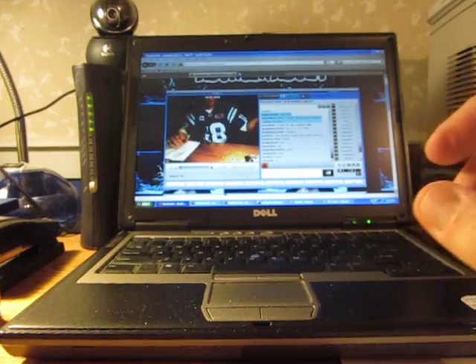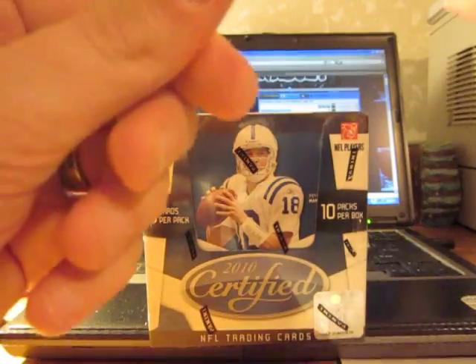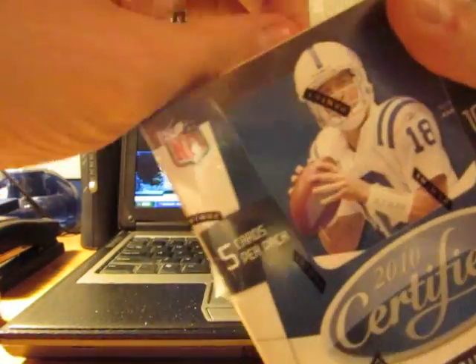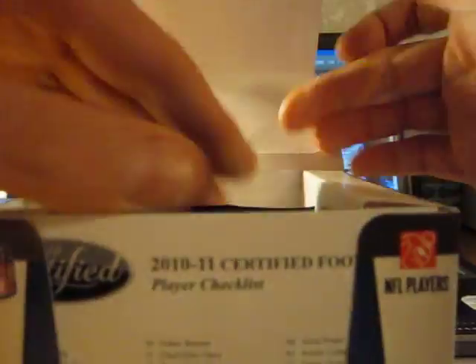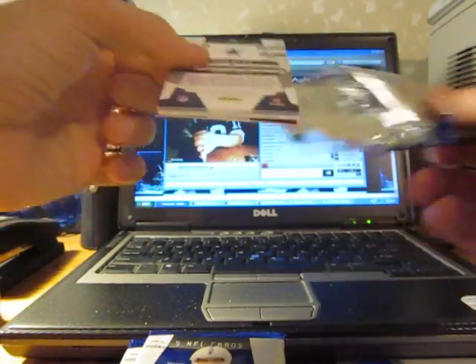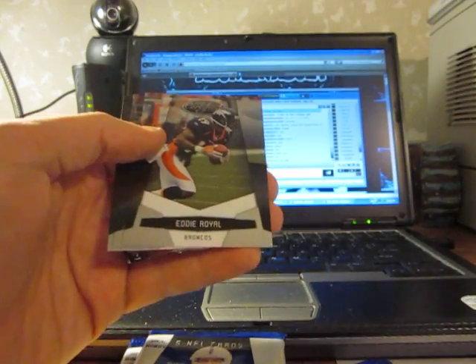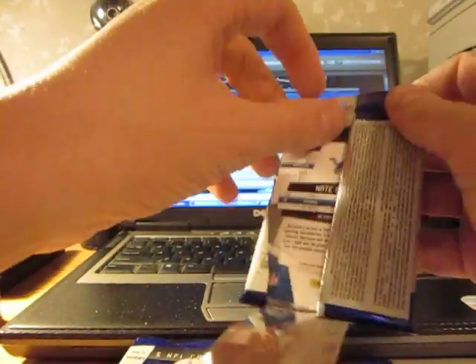Moving right along to box two — actually not box two, but the second box. Who had the Lions? That's a nice one. Anthony Dixon rookie card number 999 — pulled a couple of him already, still looking for a hot box. These last two boxes — hot box, what's up!